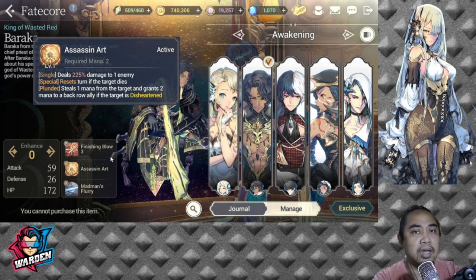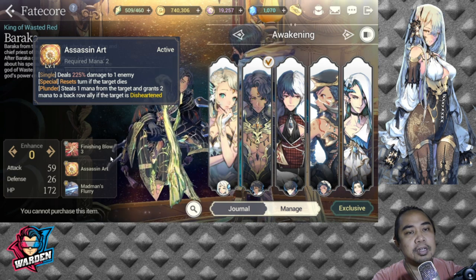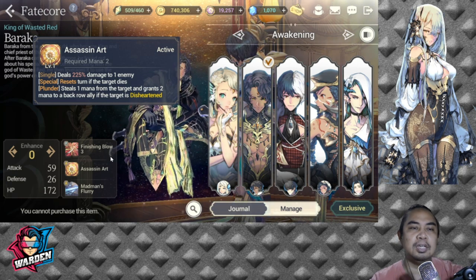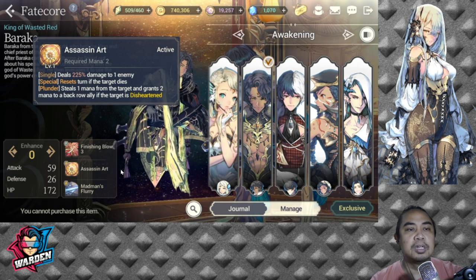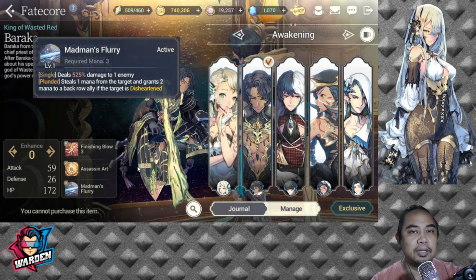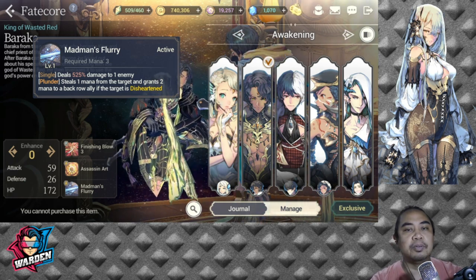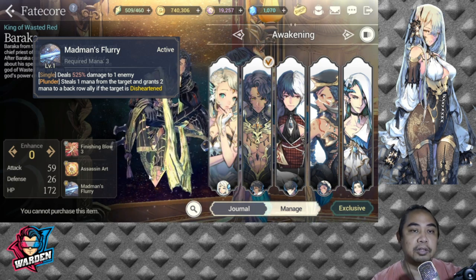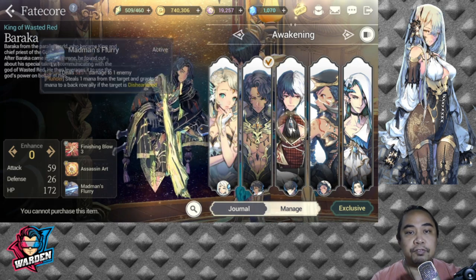The only reason you'd get this version is if you haven't gotten the First Guardian one yet. I would suggest holding off on summoning for him because you will eventually get the other version anyway. He's also sometimes dependent on Rachel for Disheartened. Overall he's kind of average — eventually you'll look for a better version than this one.